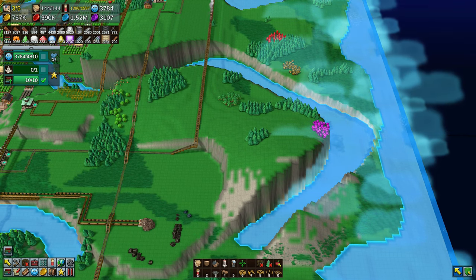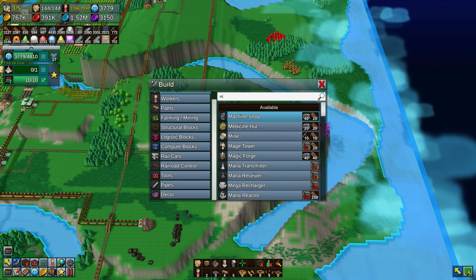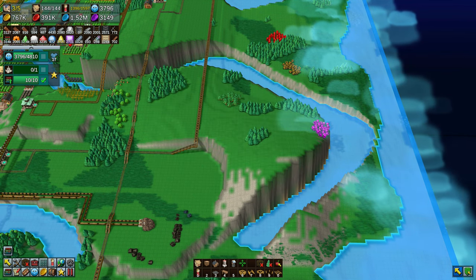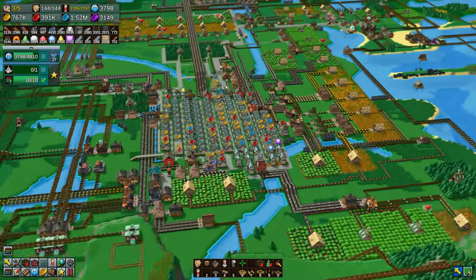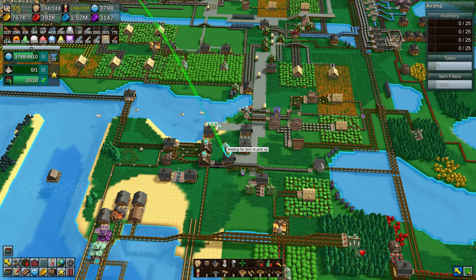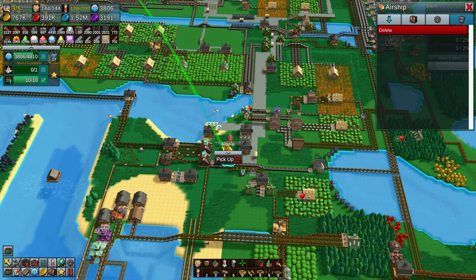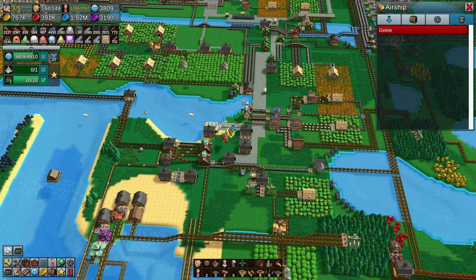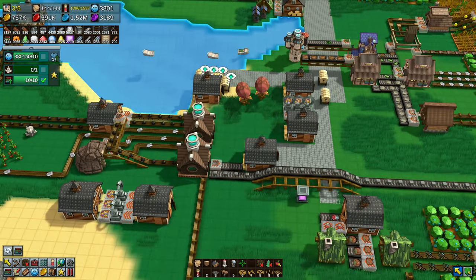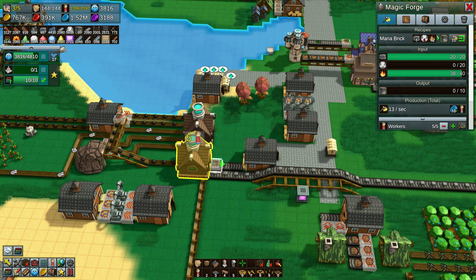Welcome back to another episode and the final episode of Factory Town. The only operation left to complete is the Omni Temple. Nothing else is required — we've completed all of the prerequisites, and level 10 research was also completed in the last episode. To do the Omni Temple, there is a lot of research required and a lot of resources required.